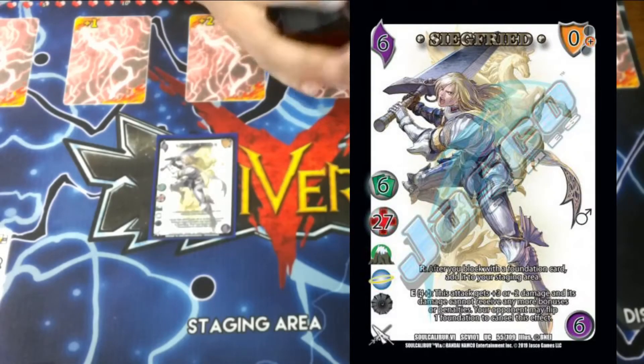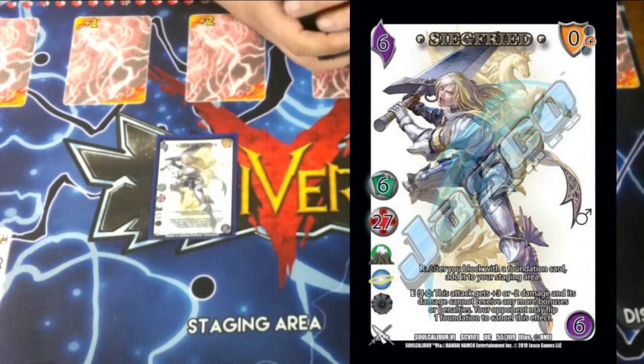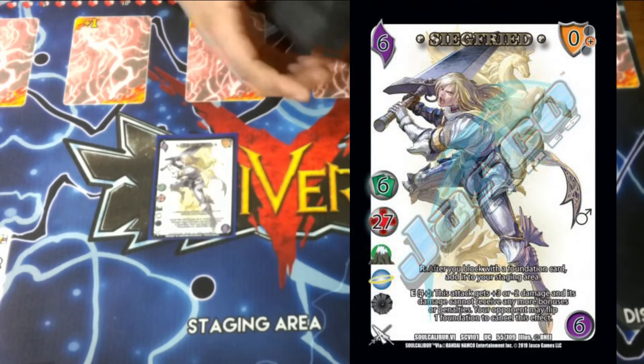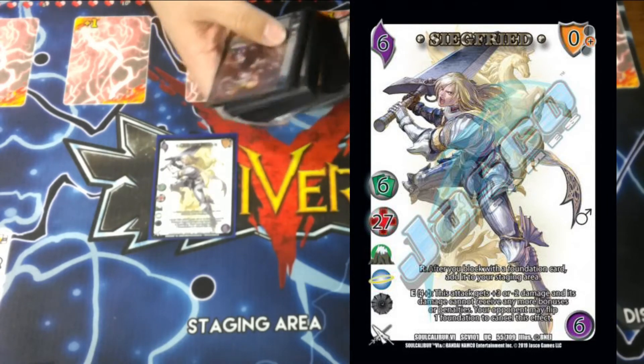Siegfried is a 6/27 Earth/Good/Void character. He has two abilities: R — after you block with a foundation card added to your staging area; and E — check a 4, this tech gets plus 3 or minus 2 damage and its damage cannot receive any more bonuses or penalties. Your opponent may flip a foundation to cancel this ability. Our deck is built entirely around flipping our opponent's entire staging area, making sure they have no options left.